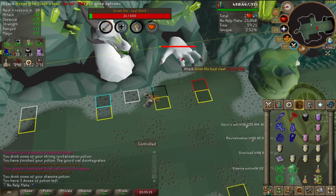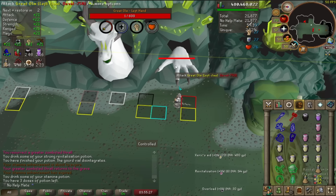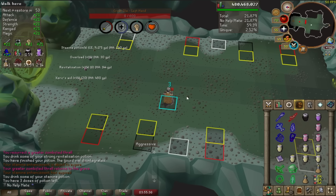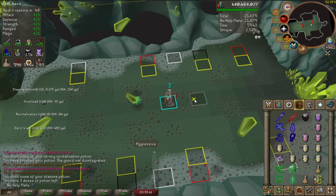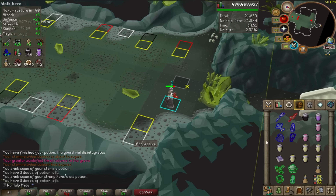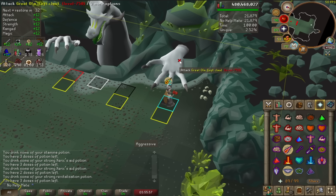Drink another stamina and finish off this left hand. Now we just have to wait — this is the final phase really. I usually like to start on the melee hand because we're already geared up. I'll quickly drink a Saradomin brew — well, we just took damage anyway. Maybe one more sip, then a revitalization, and get ready for the hand. Hopefully we can hit a Dragon Warhammer right off the bat. I need to get into rotation.